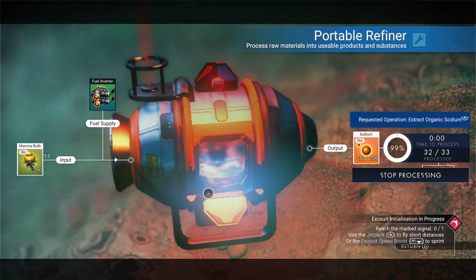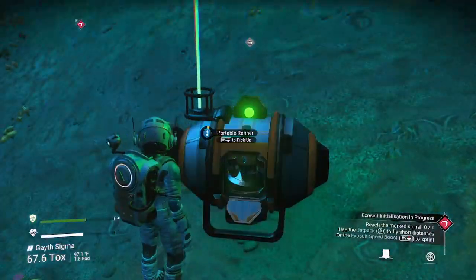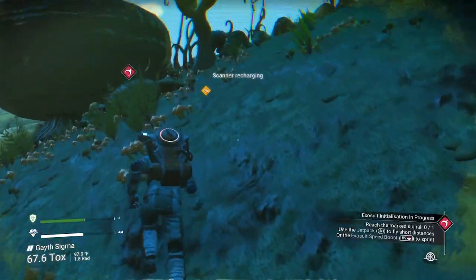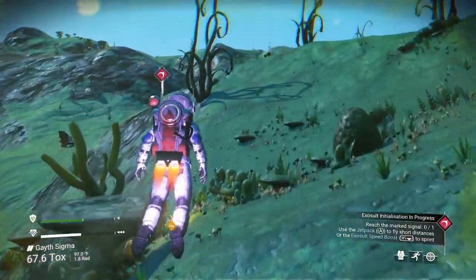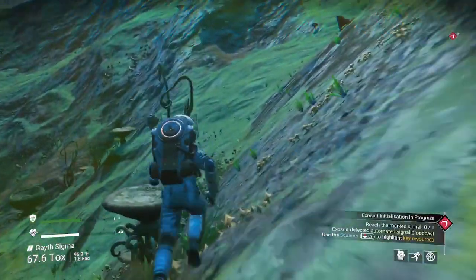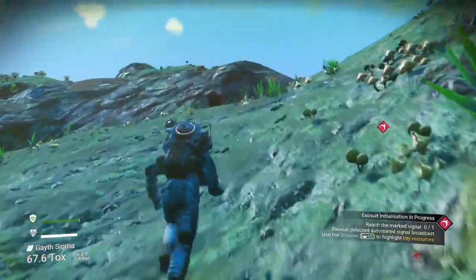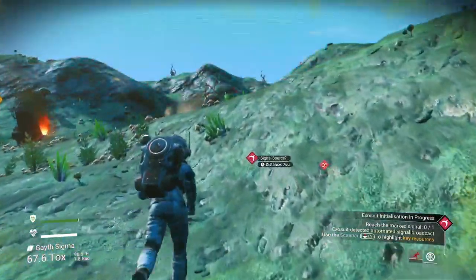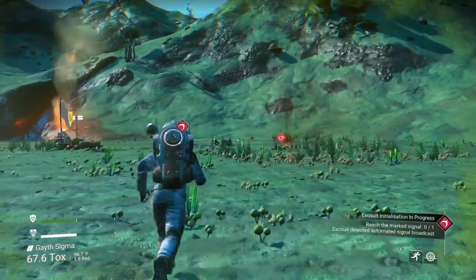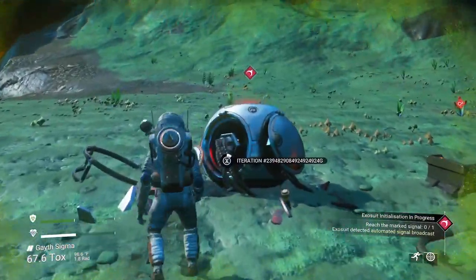This will help us get over to our spaceship - very very nice. Let's go ahead and pick this up. The scanner's recharging, we're working our way up to the spaceship right over here. Grab as much sodium as you can possibly find. If you can find a cave with some marrow bulb in it, that definitely helps. Exosuit upgrades are definitely awesome too.